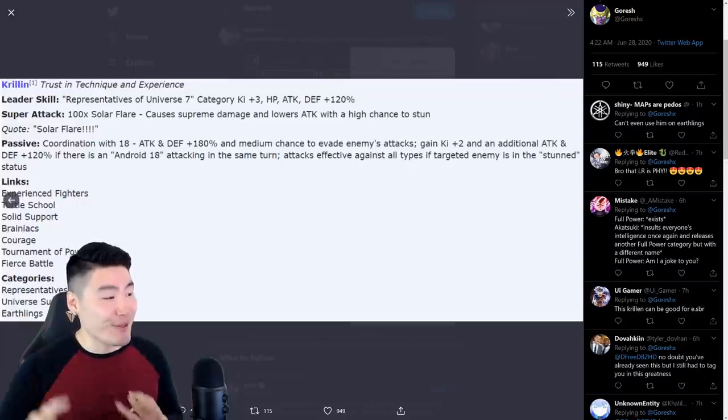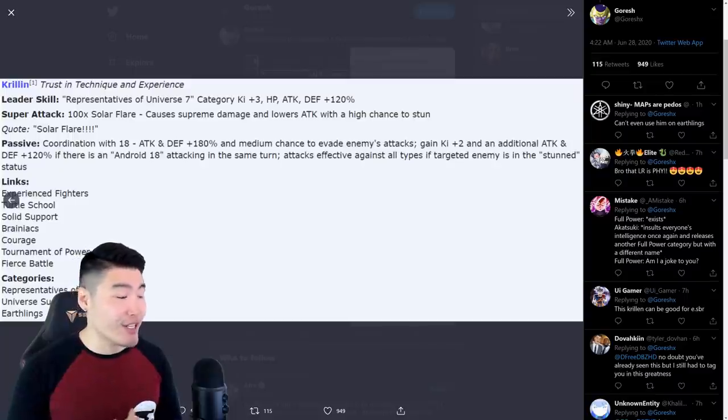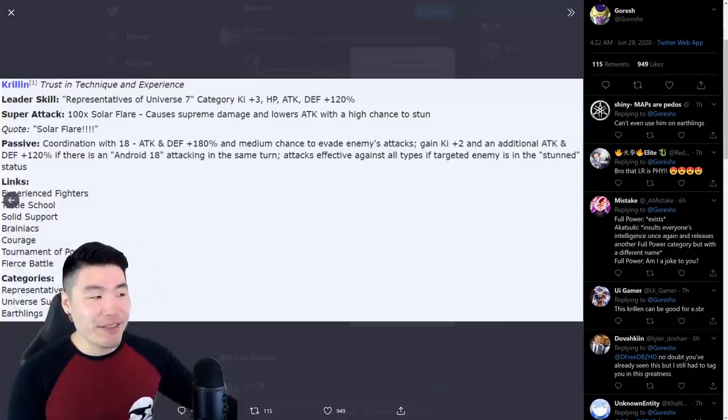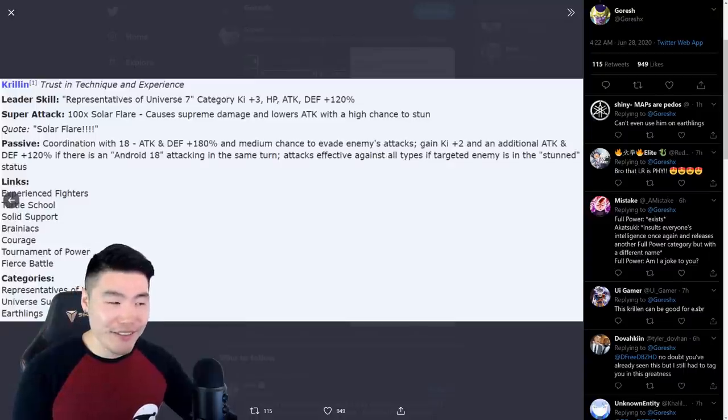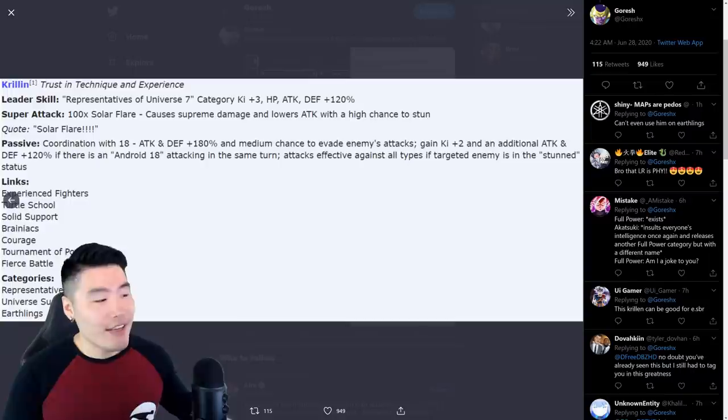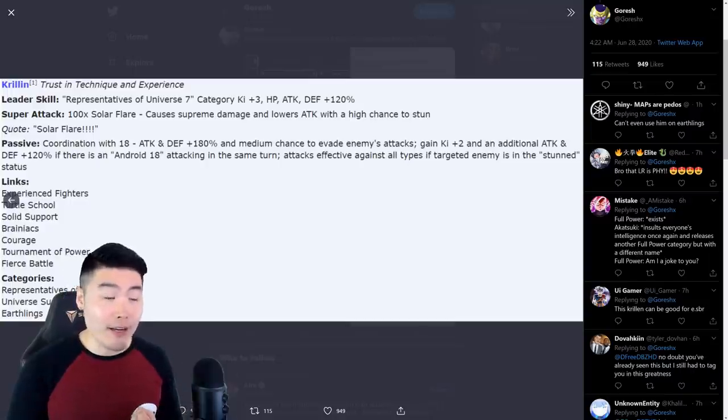His links are Experienced Fighters, Turtle School, Solid Support, Brainiacs, Courage, Tournament of Power, and Fierce Battle. Unfortunately, he cannot be run on the Earthlings category if you want to run the actual category with the best leader — the current leader would mean two Krillins, so that kind of sucks. But you can still use him on Universe Survival Saga and Representatives of Universe 7. Don't sleep on this guy. This Krillin is really, really good.